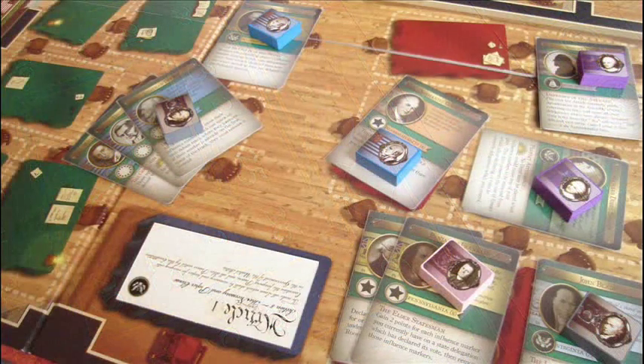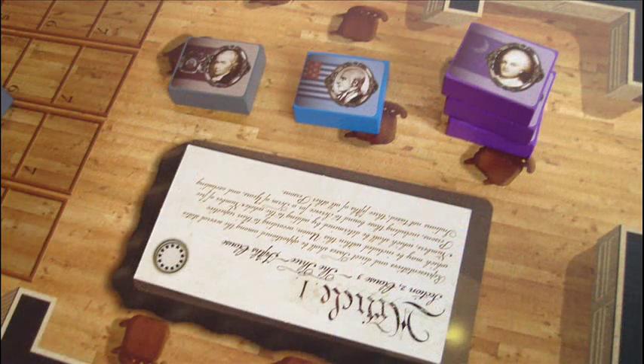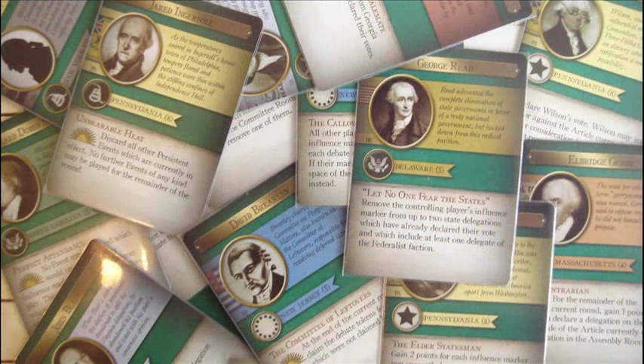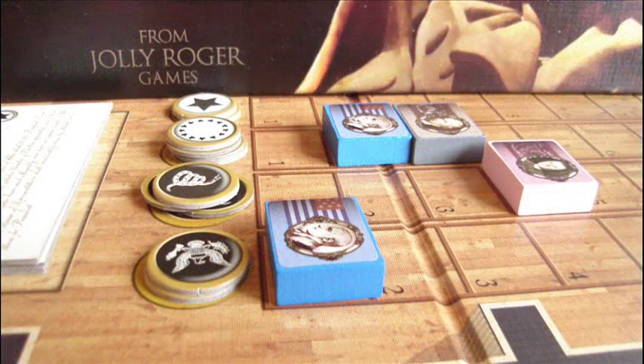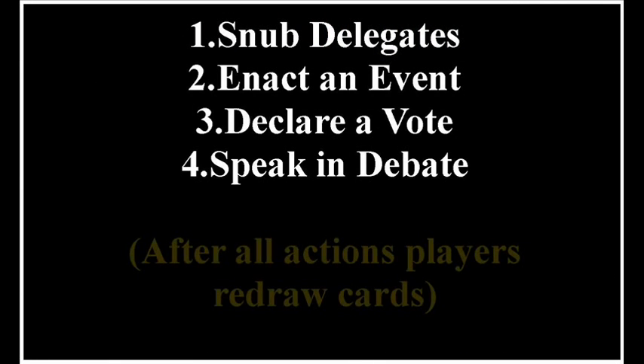The first and main way to get victory points will be by casting votes on the winning side of the assembly room. You can also get points by having the most influence in the committee room, through events on delegate cards, and if you're the leader on the debate track, that may also see some points awarded at the end of the game. In a player's turn, he can do one of four things: snub delegates, enact an event, declare a vote, or speak in debate.